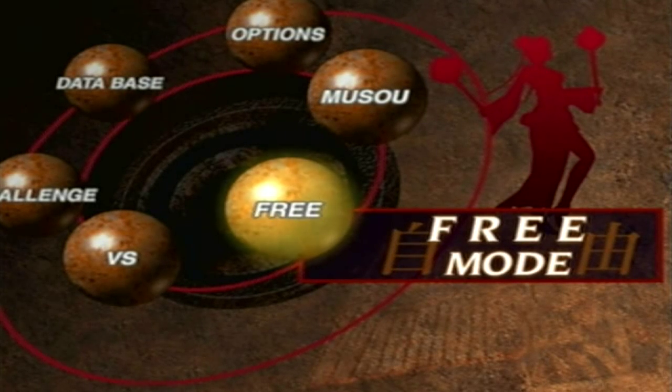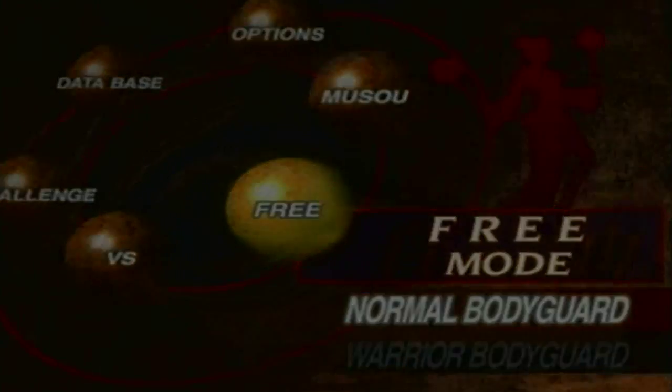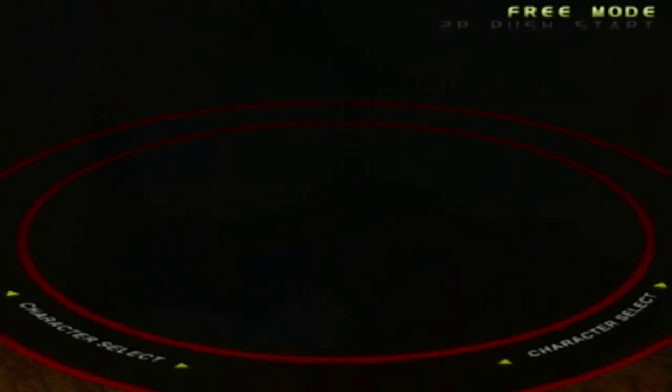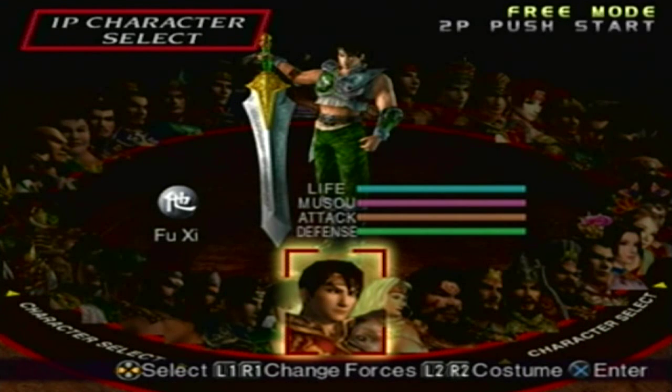Hey guys, we're gonna unlock another fifth weapon. The next three fifth weapons we're gonna get all have nine votes. The first one we're gonna do is Fuxi's, so we're gonna go and play an original mode to get the fifth weapon. We're gonna go to the battle of Wong Castle and play under Zhang Shu's forces, and obviously play as Fuxi. Let's do it.